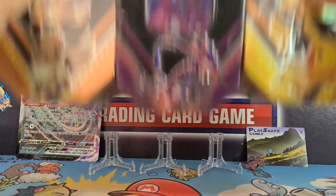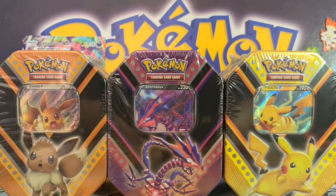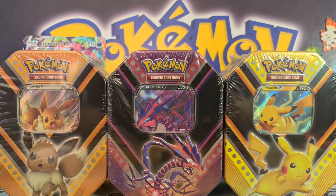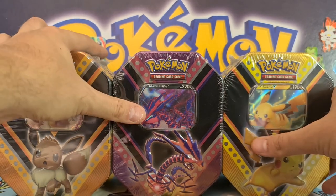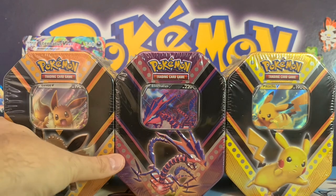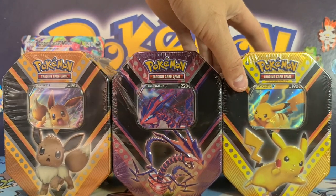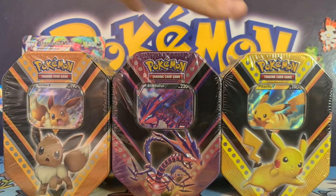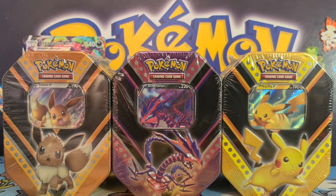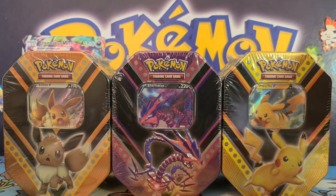So here are the tins — there they are. We got the brand new V Powers tins releasing today. When this video goes out they'll be out. September the 4th these release. Fun fact: in the United States they have the slightly bigger tins, the same as the tag team ones we got last year with five booster packs. In Europe and probably other territories, we've got more standard sized tins.